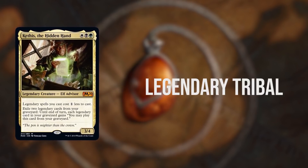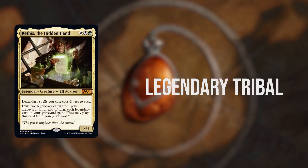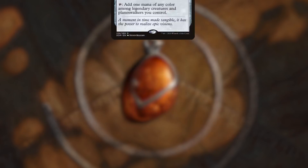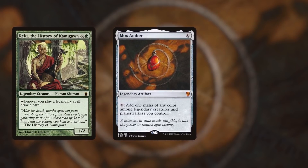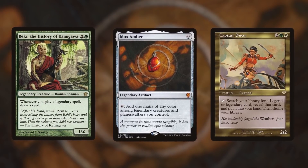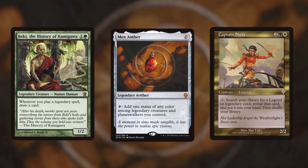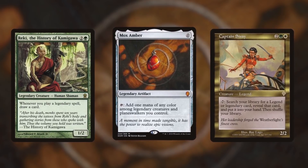Legendary Tribal is more than just a pile of legendary cards. We have plenty of powerful support cards to make our deck tick. We've got access to insane ramp like Mox Amber, card draw with Reki the History of Kamigawa, and the ultimate legendary tutor, Captain Sisay. Not only that, but we've got some legendary sorceries that end up being huge bombs in our legendary tribal deck.